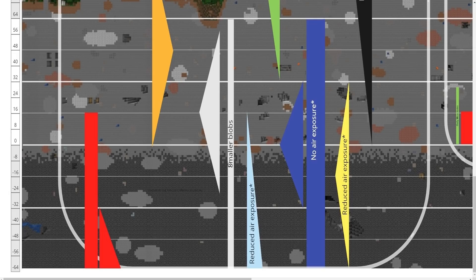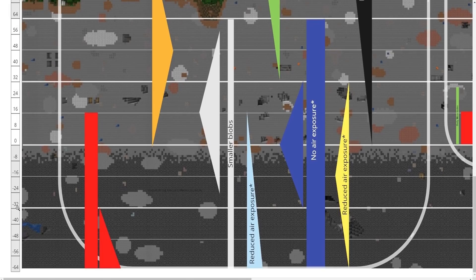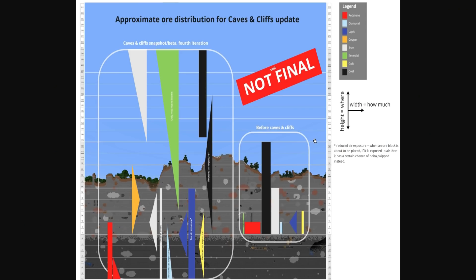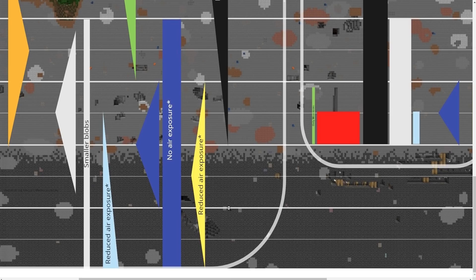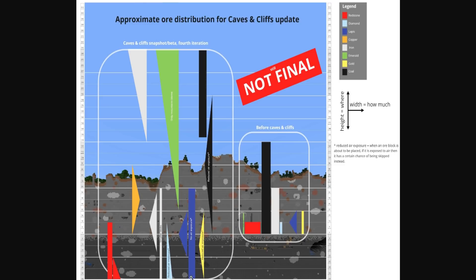Lapis is very common around level zero and can generate between negative 32 and 32 as well. Coal is going to generate really high up and pretty much be everywhere, but between negative 64 and zero you will not find coal. The whole point of this is that you go low for specific ores but also go high at the same time. Iron is going to generate high up and also quite low, being very common around level 16. Again, not final — I imagine it'll still be tweaked, but this is a really good thing.